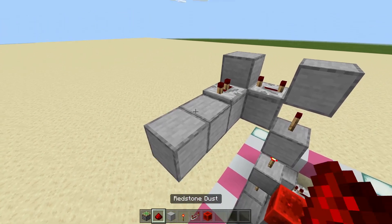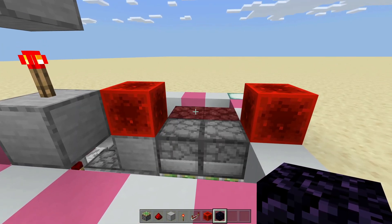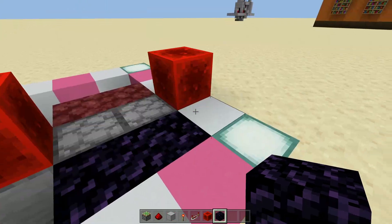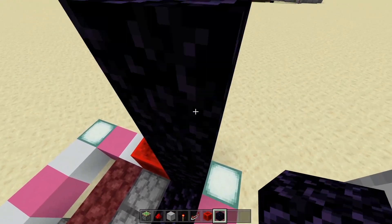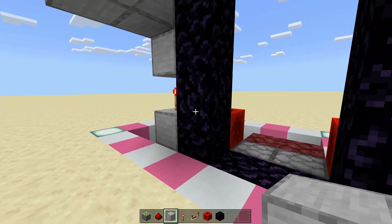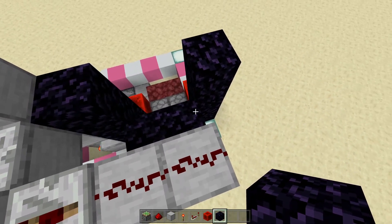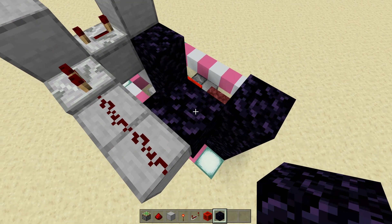Then go out two more blocks and make them redstone dust. Now since the door is made out of slime, we do need to place obsidian or any non-movable block so that it doesn't affect the blocks. We're going to crouch place two obsidian on these dispensers. Then on each side, we're going to get four pieces of obsidian going up — one, two, three, four on each side. Now on the back side, we're going to place a temporary block on the third block up, then place two obsidian. Then go to the top and on the first block away from this repeater, place one more obsidian.